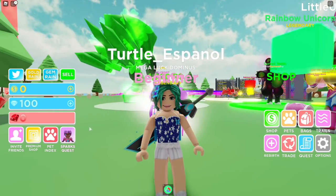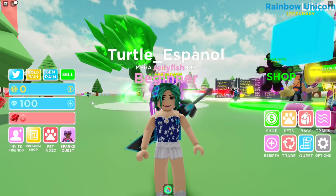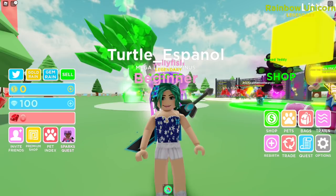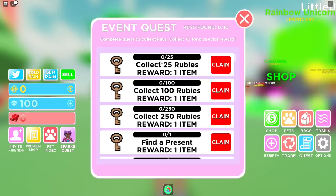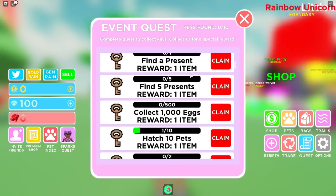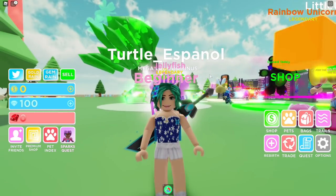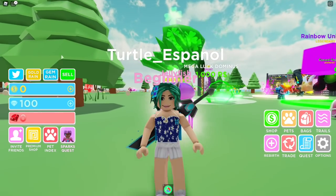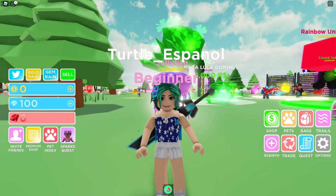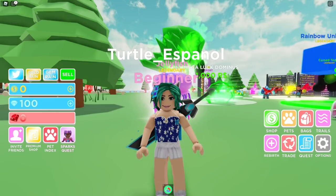So if you guys want to know how to do this, if you're doing the metaverse event, you have to click over here where it says Sparks Quest, and these are all the quests that you have to basically do in order to get the badge for the metaverse event. I should have said something before — I am on my alt account. That's why I look different, that's why my name is different. I already got the badge on my main account and I wanted to show you guys how to do it, so I switched over to this account.